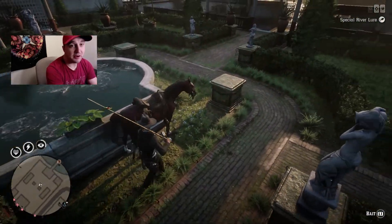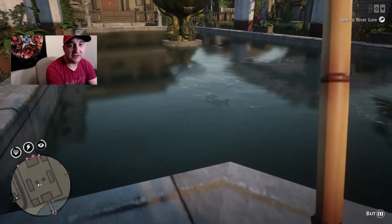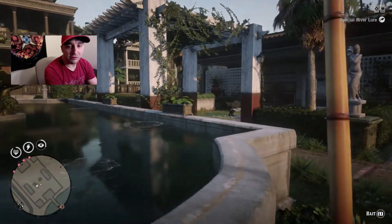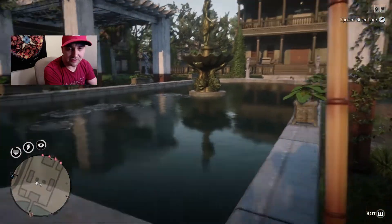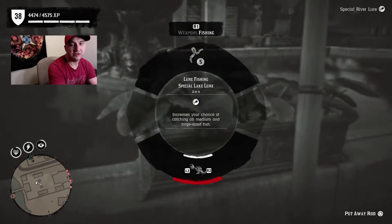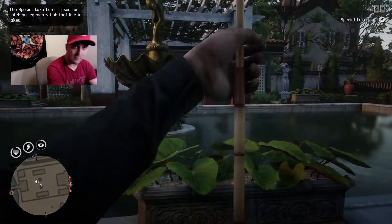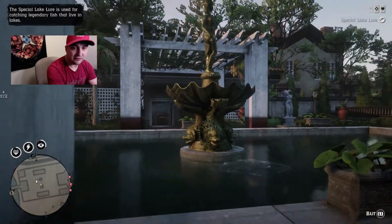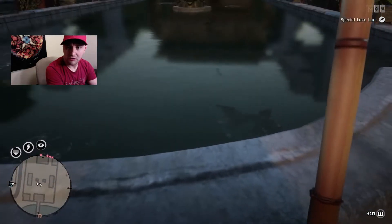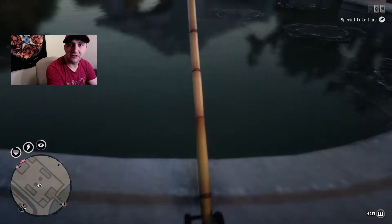As you can see there are some pretty good sized fish spawning in here. Look at these fish — look at the size of that fish! That channel catfish, that bad boy right there, sells for five dollars alone. So now that you've got a bunch of fish spawned in, go ahead and change your lure again — we're gonna change it to the lake lure and see how many fish we can get to spawn in here at one time.